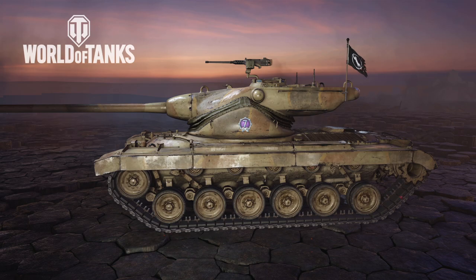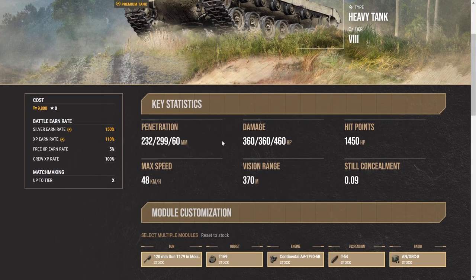Let's dive right into the statistics. We're looking at base penetration of 232. Keep in mind, the premium rounds are HEAT — not APCR or AP — which means if you fire them into destructible items, they will not pass through them. AP and APCR will go through destructibles like small concrete walls or some buildings. Also, if you know the destructible points of buildings and have HE loaded, you can knock down an entire two-piece structure with one shot due to the splash radius. HE penetration is 60 millimeters, but I don't use HE on my T-77 because the 32.5-second reload is just too long to sit around waiting.